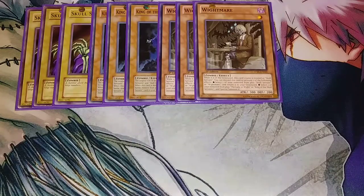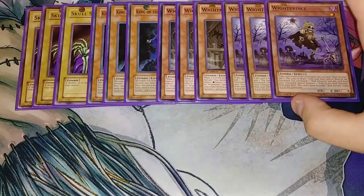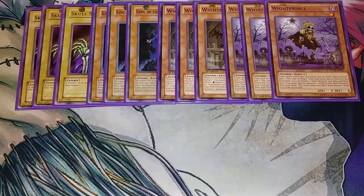Then we play three copies of White Prince. White Prince is probably the big starter engine of the deck. If this card is sent to the graveyard, you get to send a Skull Servant and Lady in Rite — basically his parents — from your hand or deck to the grave. And then you can banish two Skull Servants from your graveyard with this card to Special Summon King of the Skull Servant from your deck. This card's name also becomes Skull Servant while in the grave.